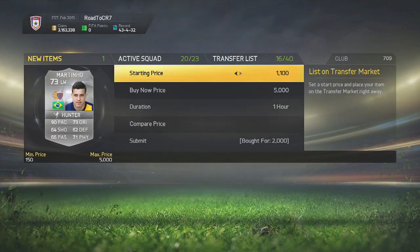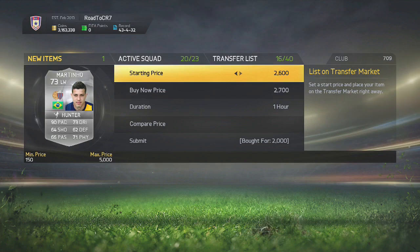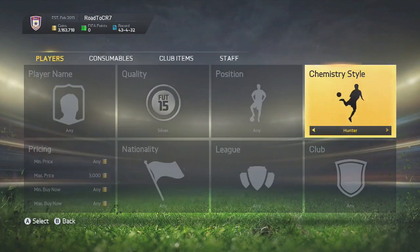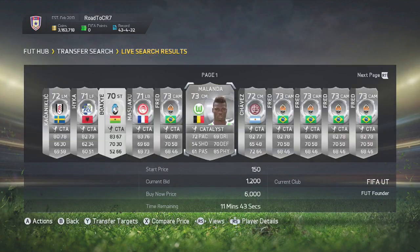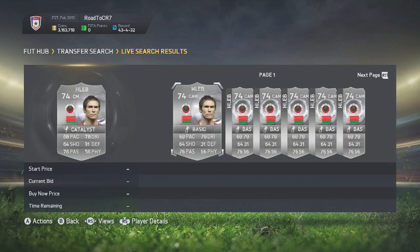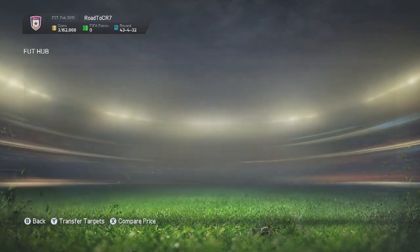We actually managed to find a deal here on Martino. You can usually find open bids as well as buy nows, which is very effective for this method. We made an easy 800 coins — I can guarantee he did sell, within the first hour of listing him. Also do this with catalyst and shadow to maximize profit. Melander converted from CDM to CM, and Hleb as well from CDM to CM with the catalyst — 850 coins, and he sells on for 1.5k.